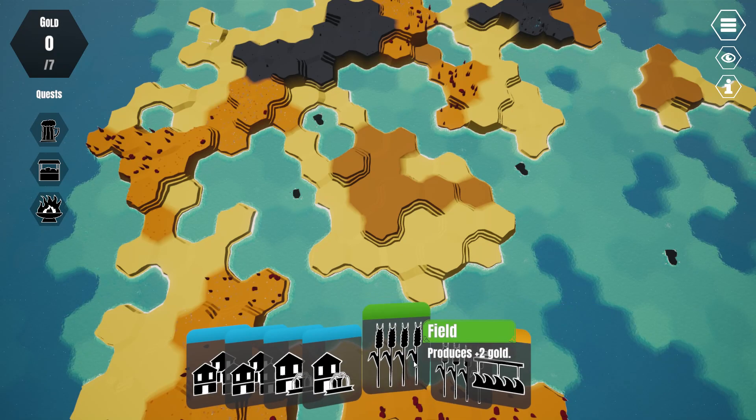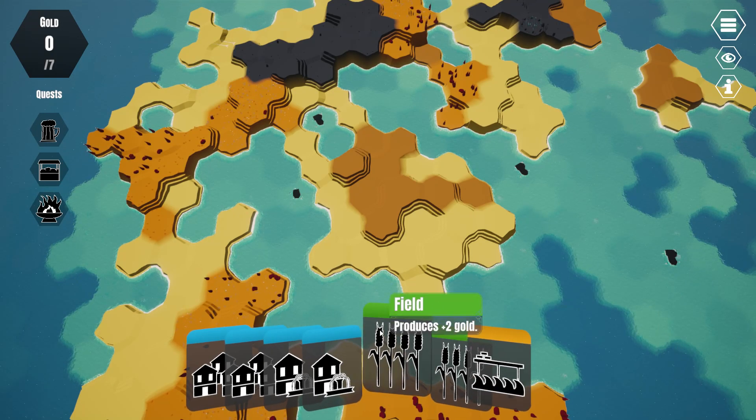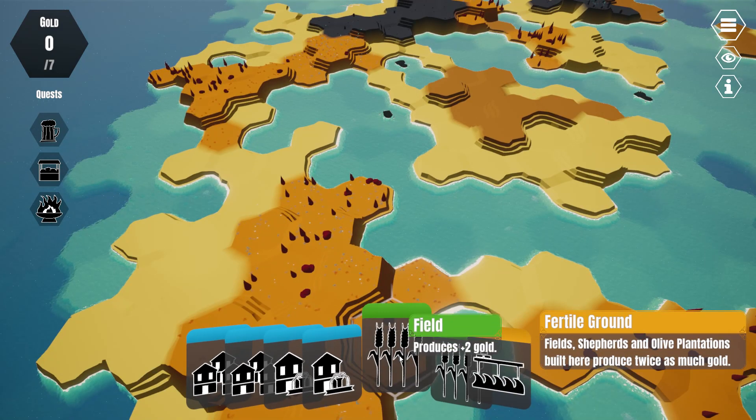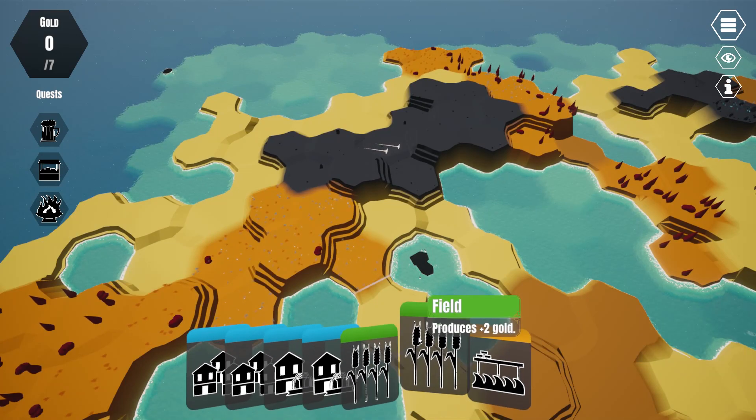These cards down here synergize with each other as well as the terrain. For example, these fields produce two gold. If we find fertile ground we'll get twice as much. These will also synergize with things like mills if we manage to unlock those. So let's go ahead and get started.